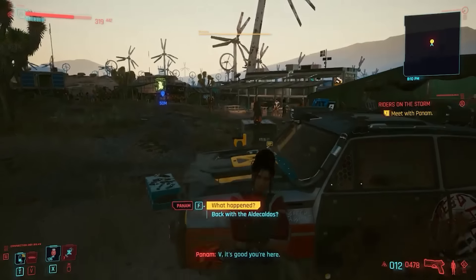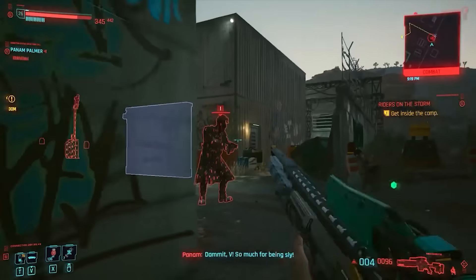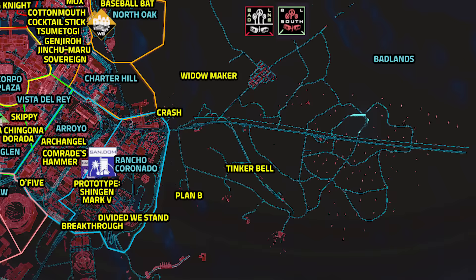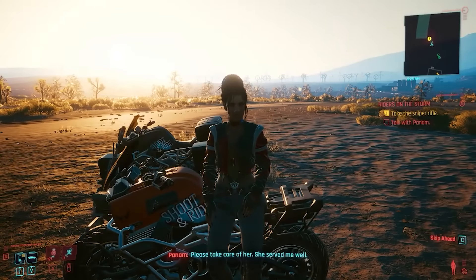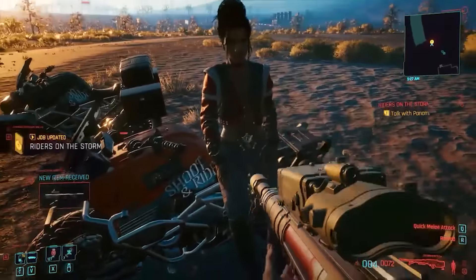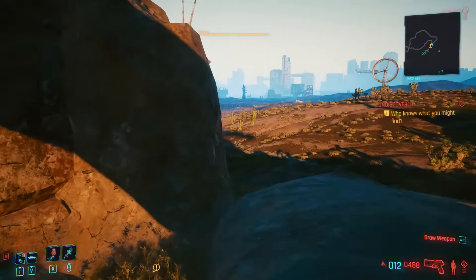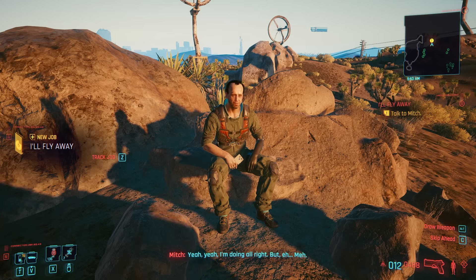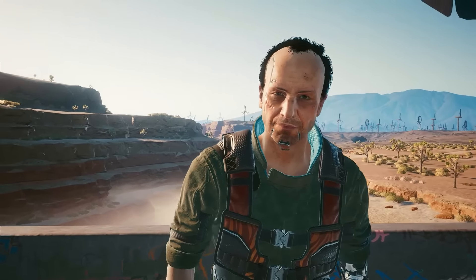Now we're at Panam's side job Riders on the Storm. Looks like Saul is abducted by the Wraiths, so let's go rescue him. In the main entrance, you'll find this guy with the hair — for killing him, we get the next iconic weapon, Problem Solver. And for completing the quest Riders on the Storm, Panam gives us one of the best — and my personal favorite — iconic sniper rifle in the game, Overwatch. After finishing the quest, Mitch will send you a text about someone's funeral. And if you go to the camp and find Mitch, the side job Fly Away will appear, which may disappear if you start Panam's next side job, With a Little Help from My Friends. And for completing that quest, we get an iconic knife, Stinger.